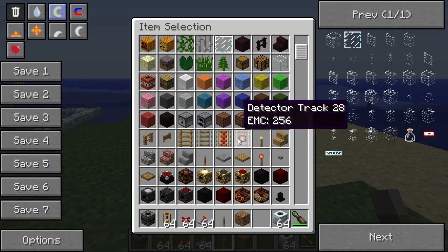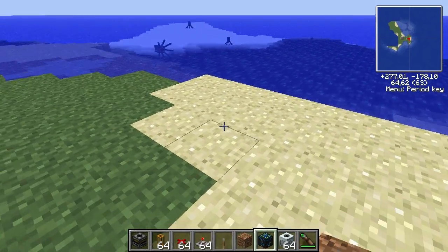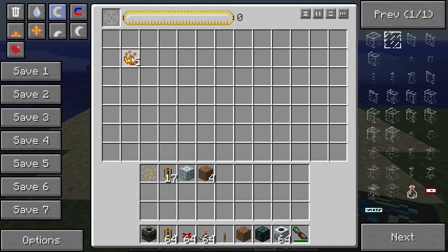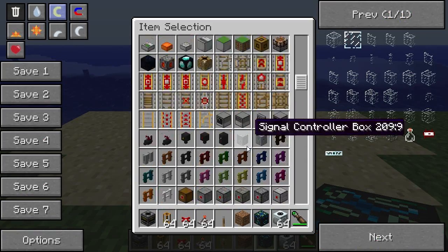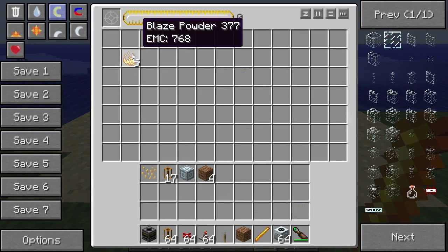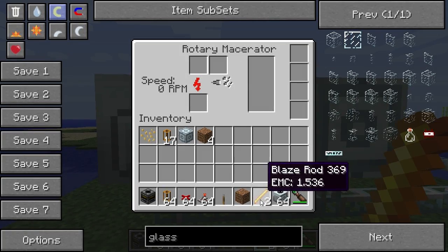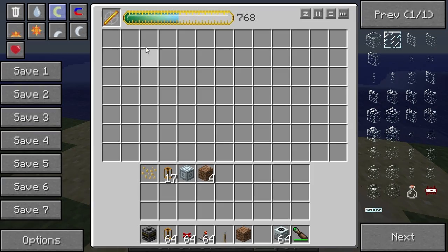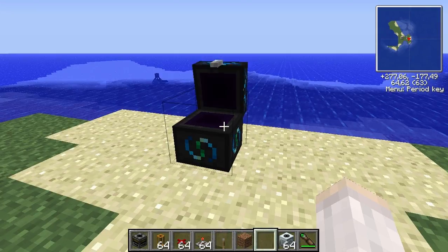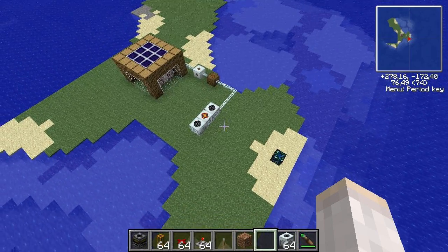We also have these energy condenser chests. If you put blaze powder in there and convert five blaze powders back into a blaze rod, you'll get two blaze rods. If you transport those two again to the rotary macerators, you'll get 10 blaze powder, which would mean four or five blaze rods. So that's basically how it works. I'll teach you how to set one up now.